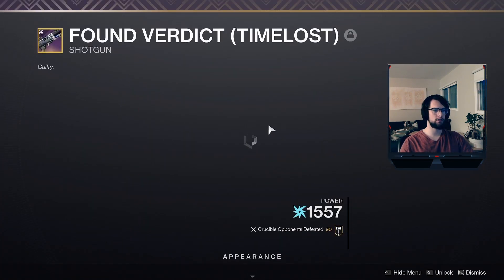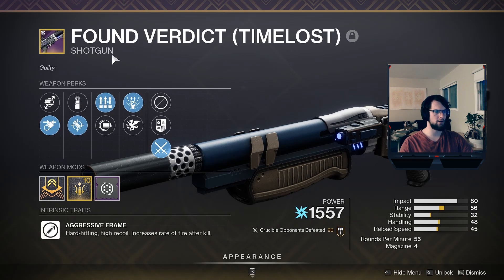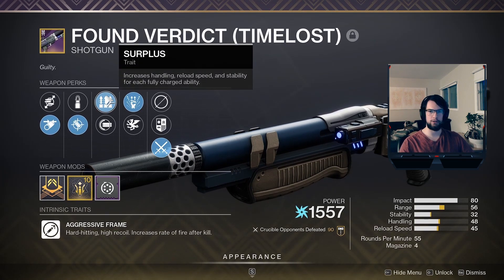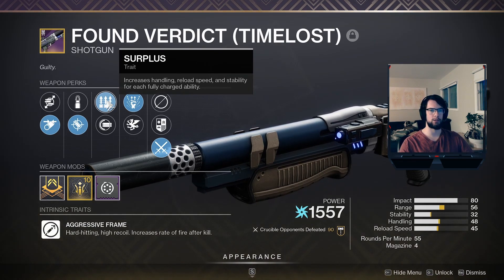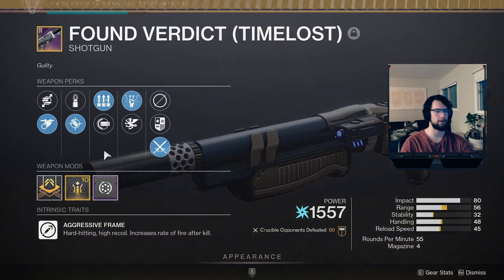For the shotgun of choice, I'm running Found Verdict — I think it's the best aggressive frame shotgun. I got a really nice four out of five roll; I'd prefer Opening Shot but I got One-Two Punch. Surplus is super strong on this shotgun because with Omni Oculus having two smoke bombs, I'm pretty much going to have my smoke bomb up the whole time. It's just a great shotgun all around.